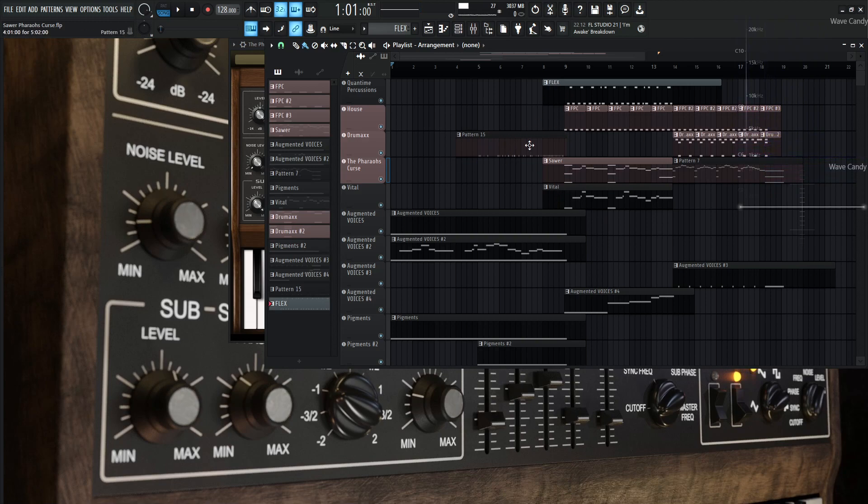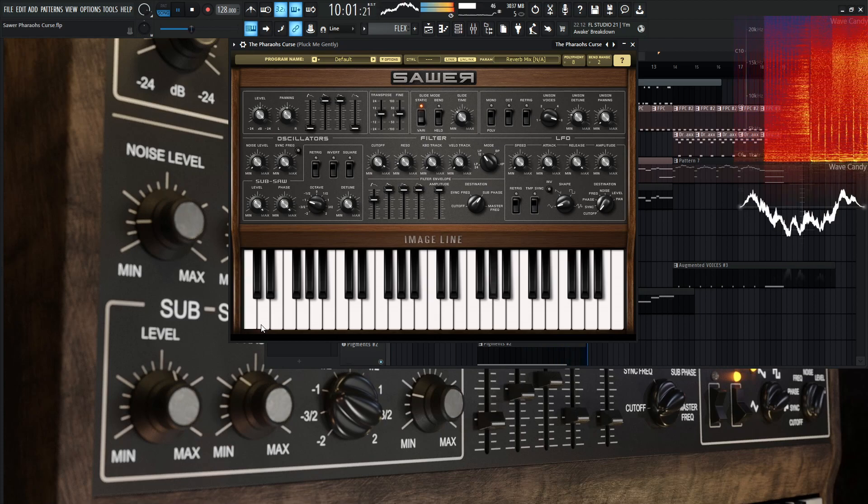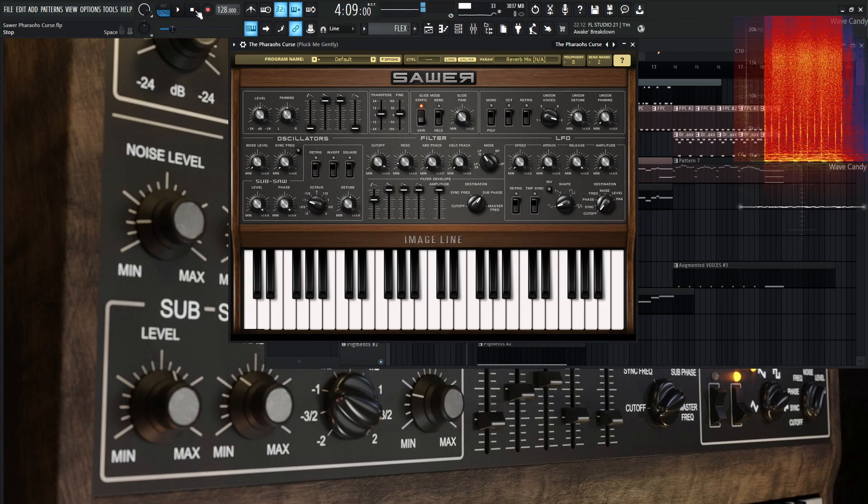I'm also using this patch in this section of the song to sound like something's coming in, something's breaking up, to build that tension. Take a look at these kind of random notes — it almost sounds like a cable is not connected properly and something's wrong. That's how you build that tension. Take a look at pattern 15 here. It's kind of foreshadowing this patch before it comes in, and then it comes in there. That's pretty much how this patch works.